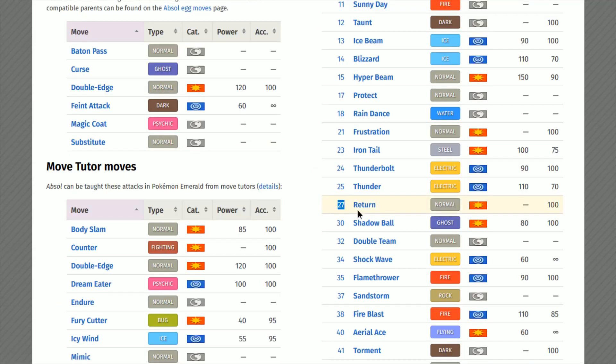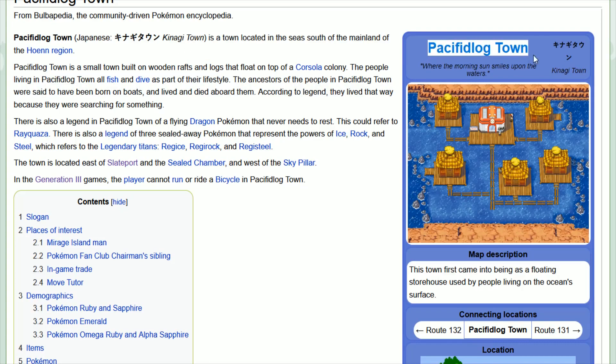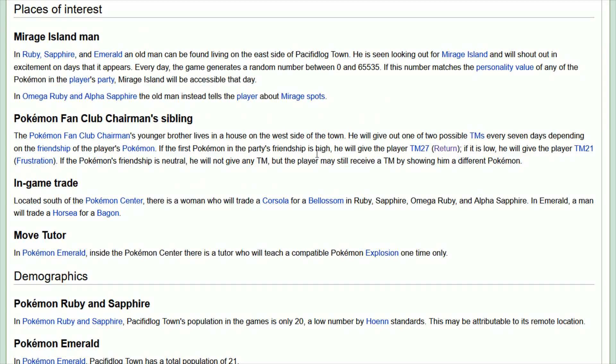Looking over at the TM list, you could go with TM27 Return. It uses that physical attack stat, and if you have maximum happiness on your Absol, this is going to have 102 power, which is pretty nice along with 100 accuracy. Return can be picked up from Professor Cosmo's house over at Fallarbor Town in exchange for a meteorite, and is also obtainable in Pacifidlog Town — you can pick this up every week from the sibling of the Pokemon Fan Club chairman, and if the first Pokemon in your party's friendship is high, you will be gifted TM27 Return.